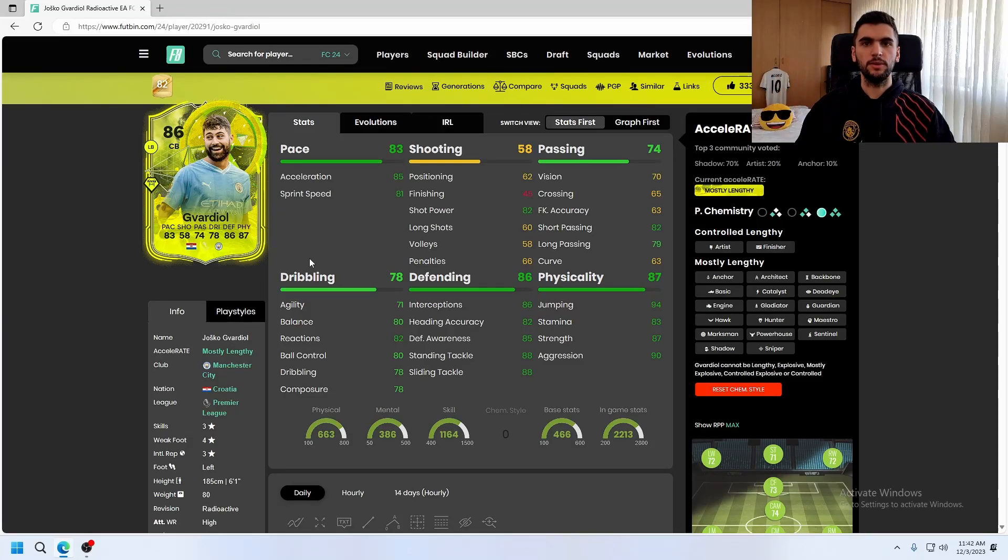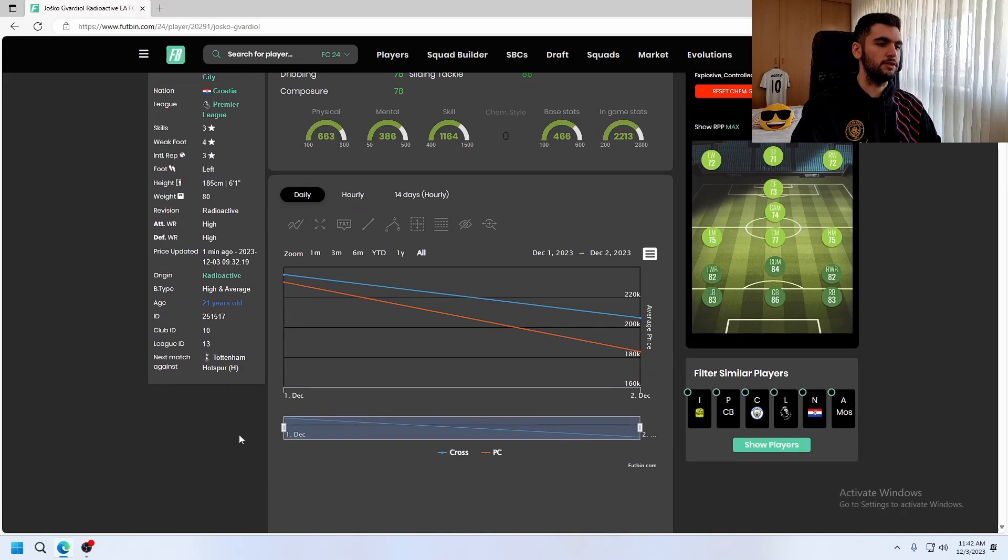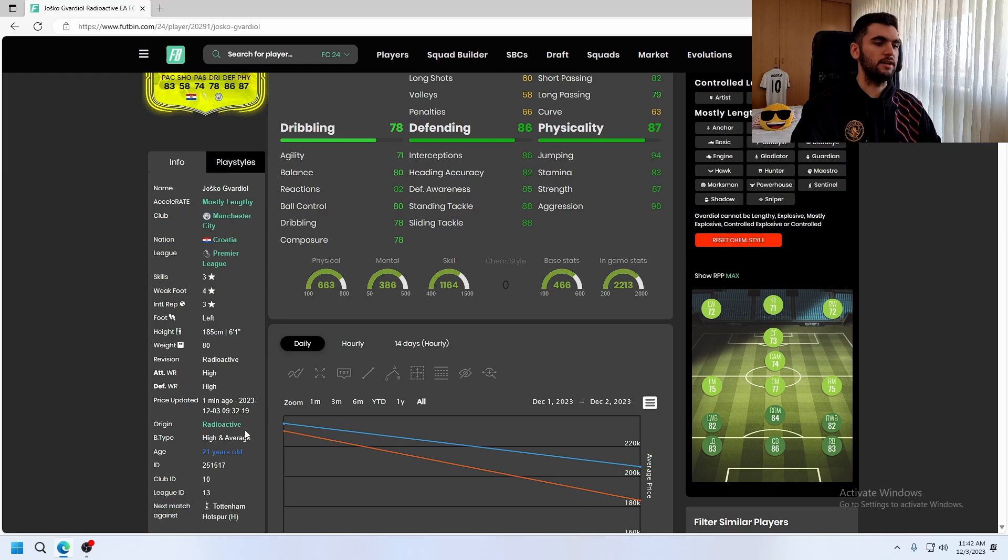Today I'm going to talk about the 86-rated Radioactive Jesko Gvardiol. He has 3-star skills, 4-star weak foot, is left-footed, 6 foot 1, high/high work rates, and his body type is high average.